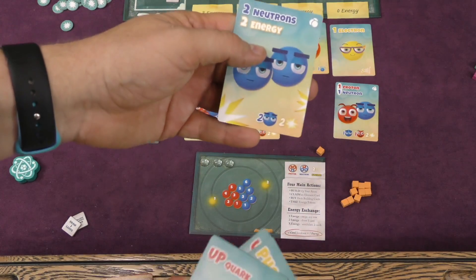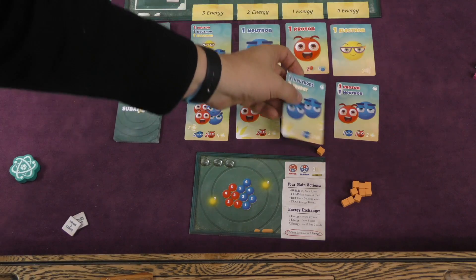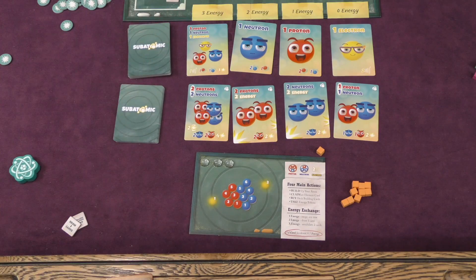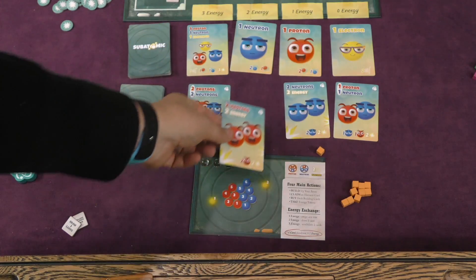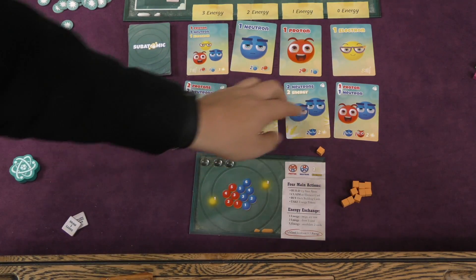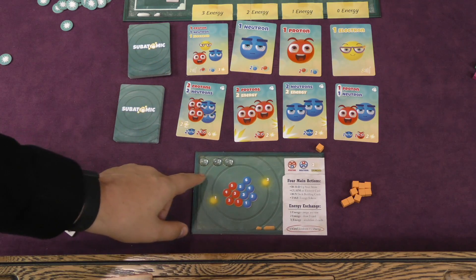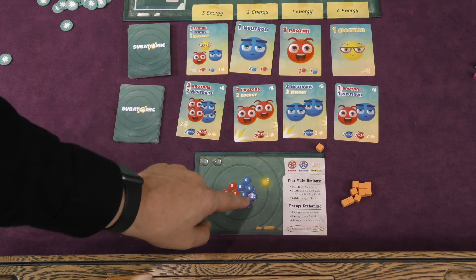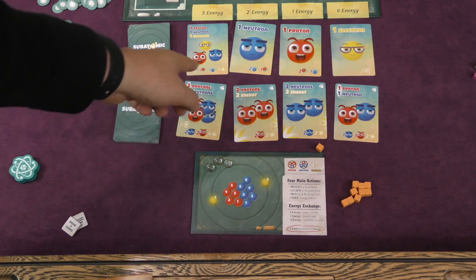I might need neutrons because to buy certain cards I need to spend 2 neutrons and 2 energy, plus another energy for the row it's in. Whenever something's bought, everything slides over, making it easier to buy in the future. Some cards give you 2 protons or 2 energy, others give 2 protons and 2 neutrons but cost 2 energy each use, or 1 proton and 1 neutron. These are useful because you'll use them to build up your atom area — you can have up to 6 neutrons, 5 protons, and 2 electrons.